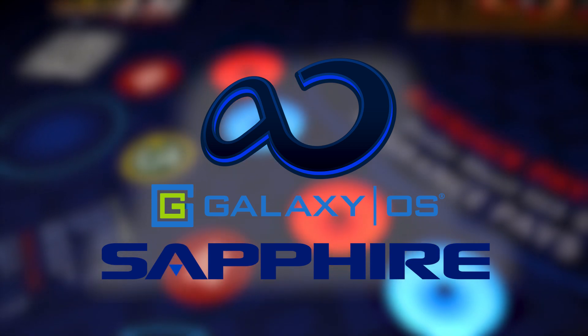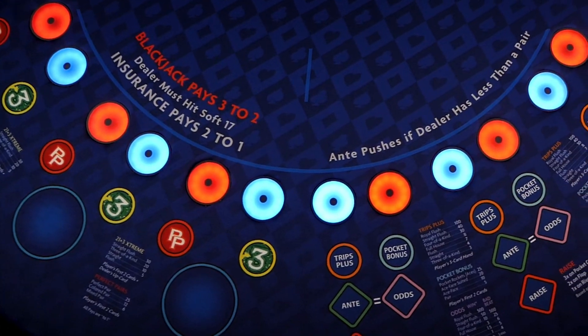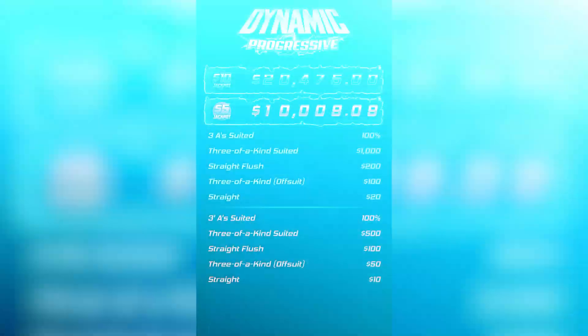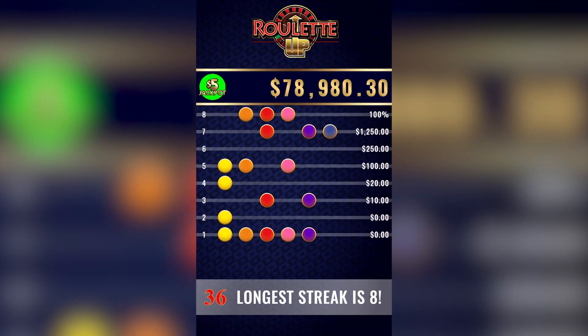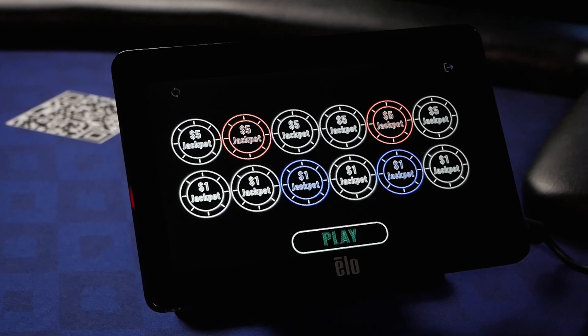Introducing the Galaxy Operating System — the next generation game management system featuring innovative progressive jackpot options, striking LED sensors, and first-of-its-kind digital tracking, all managed by an intuitive dealer pad.